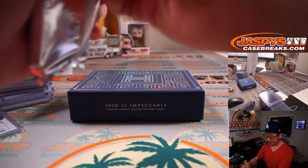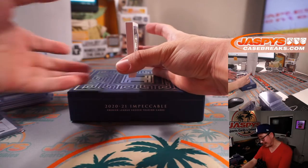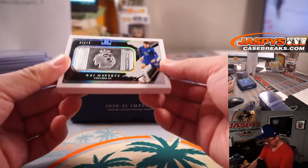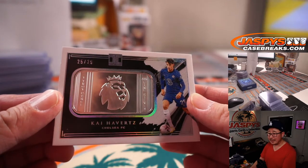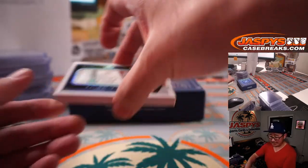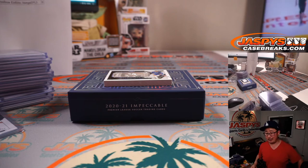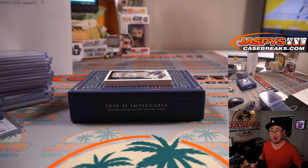And now the case hit — maybe some gold. I think gold is a 1 of 1, but it's a silver. Got the Premier League Lion stamped on here — and there he is: Kai Havertz, 25 out of 29. We saw his auto earlier; now there's the metal piece. Joshua with number five. And there you go, boys and girls — a great break of 2021 Impeccable Soccer, three box random number block break number one from JazzieCaseBreaks.com. Thanks for watching, thanks for breaking with us — we'll see you next time. Bye-bye.